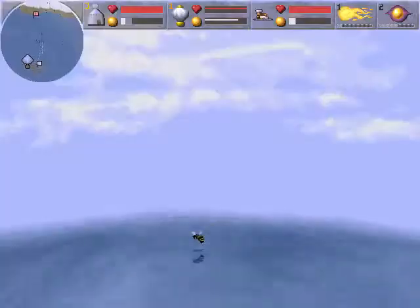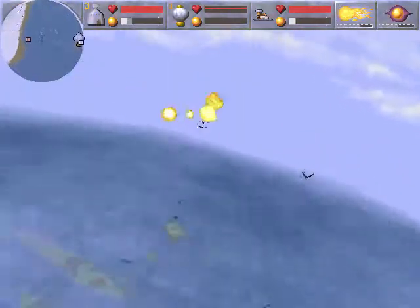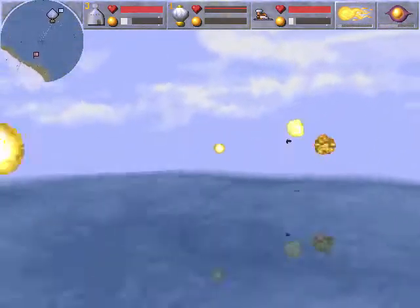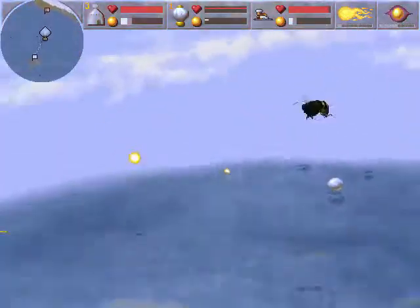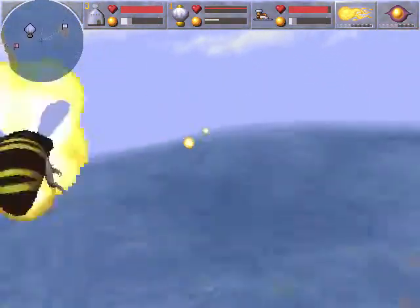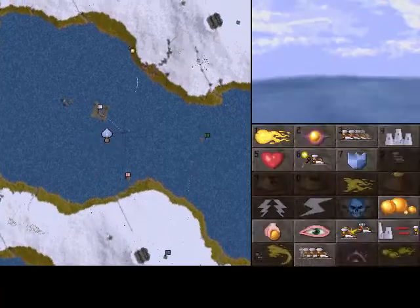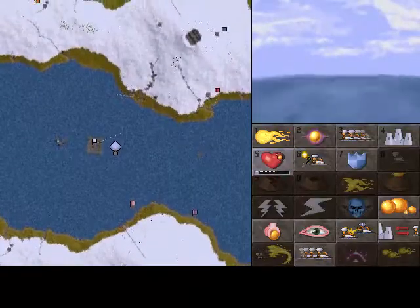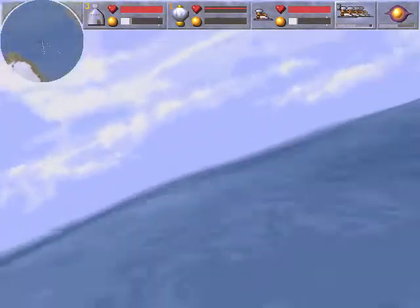We've gotten ourselves up to level 3 castle, and we should be getting our lightning spell pretty soon. We'll have to keep killing more creatures. As soon as I get that lightning spell, I should be able to really start to haul ass. This is also good in the sense that this is a level that's not too crazy — it doesn't have too many of these dots flying around, so it doesn't overflow the game engine and cause a whole bunch of problems.